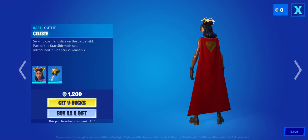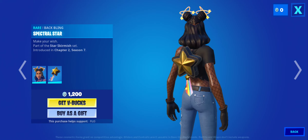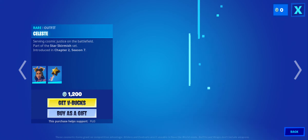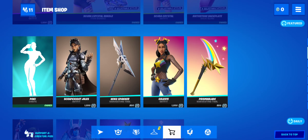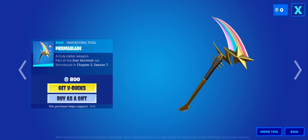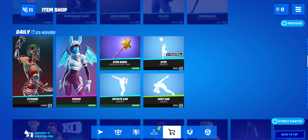Celeste — I like this skin. Spectral Star, not bad. Yes, she's wearing boots. Then we have the Prisma Blade, which is pretty cool — looks like it has a nice splash effect.